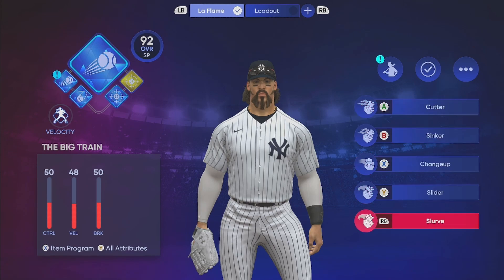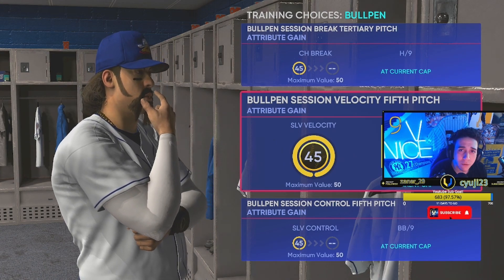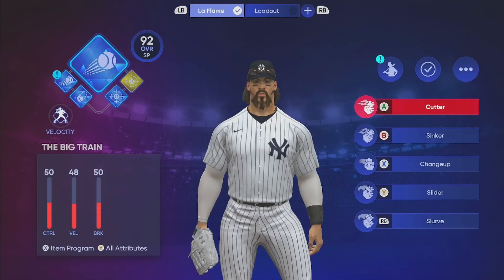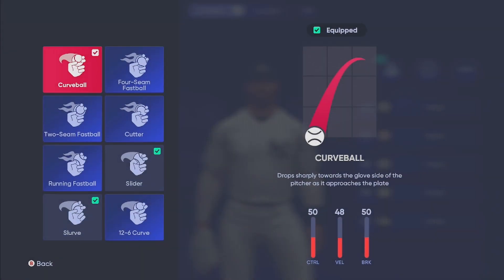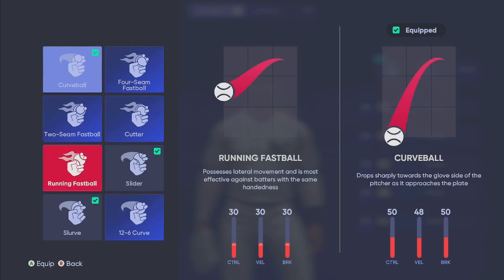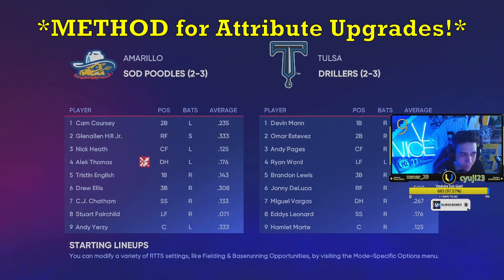As I show you guys the pitches I have: I'm going with the cutter, sinker, changeup, slider, and slurve. A quick note about your pitches and their attributes — every week you're doing workouts and those workouts apply towards the attributes. My cutter doesn't have specific stats tied to the pitch name itself; it's the slot that matters. So if I decide I want to use a four-seam, two-seam, running fastball, or even a curveball, those stats are then applied to whichever pitch I put in that slot. You can choose whatever you want — it just applies to the slot. It's the same for all the other slots.